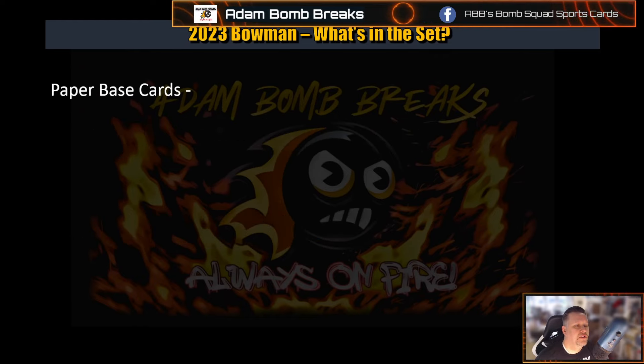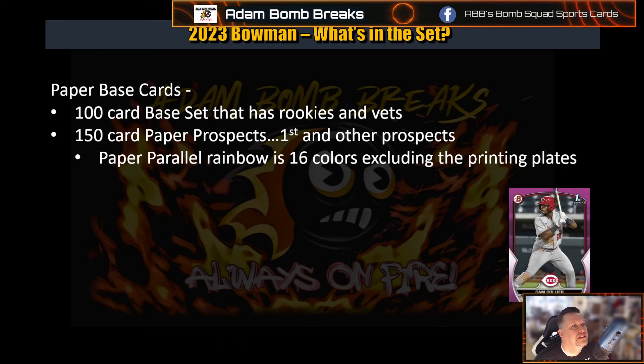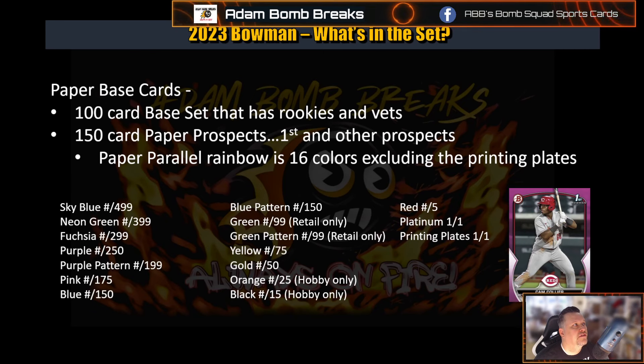Now let's get into the actual set. Paper cards are less desirable. There are two different parts: the base set with all the rookies and vets, and the paper prospects, which is a 150-card set with first and other prospects. The rainbow this year is going to be 16 colors, excluding printing plates. You can see the neon green, fuchsia purple, purple pattern, pink, blue, blue pattern, green, and green pattern — which are only in retail. They also have orange and black which are only in hobby. They made some distinctions and gave retail a lot more stuff that's just theirs this year.